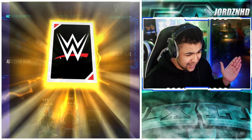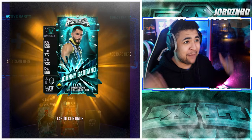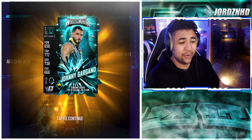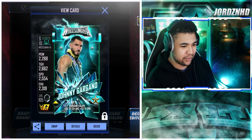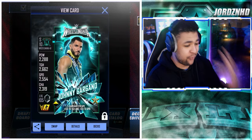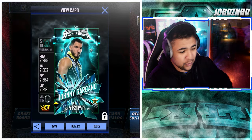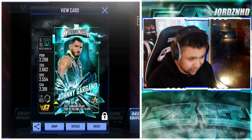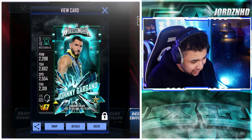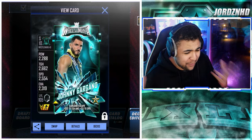I'm going to cook one more just to see if I can get a pro. It'd be cool to see the pro animation. We get Johnny Gargano pro — there you go! So we're going to be combining this card and showing you guys the pro animation in the video. This is the pro animation of the WrestleMania 40 fusion pro Johnny Gargano that I just got.